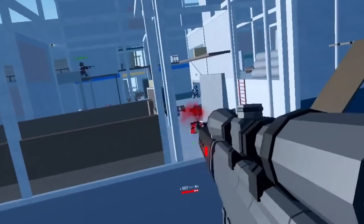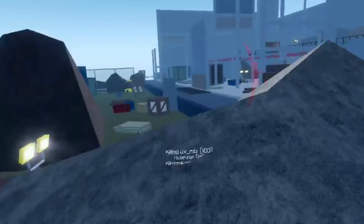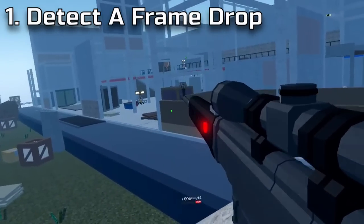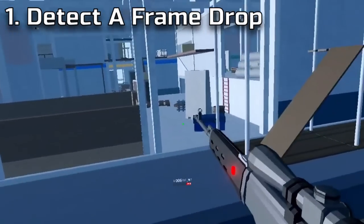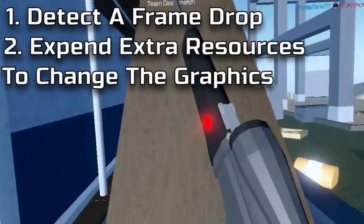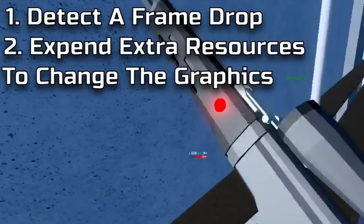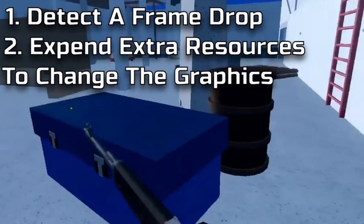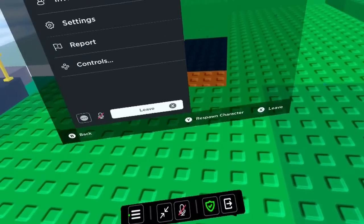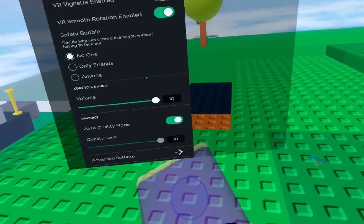Mainly, in order for your graphical settings to change — which they will do frequently — your headset first has to detect a frame drop, which the player will see in their game, ruining immersion. Second, it has to expend extra resources so it can run those graphical settings, therefore also lowering your frames. The easier fix is to go into your settings and switch off automatic graphics.